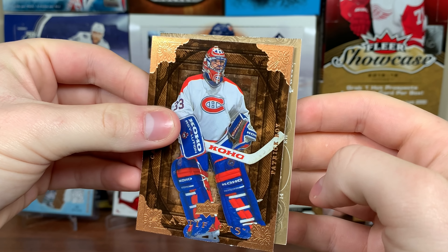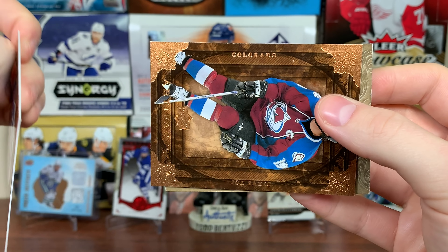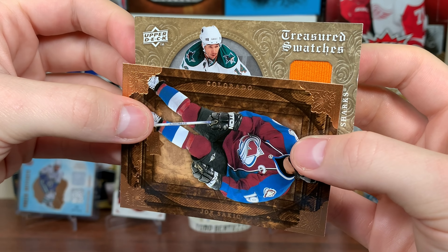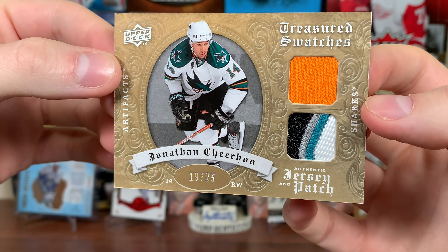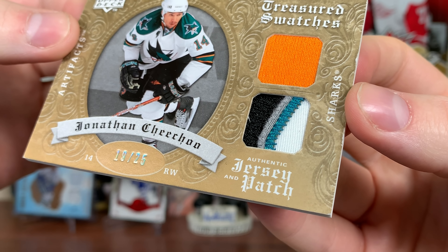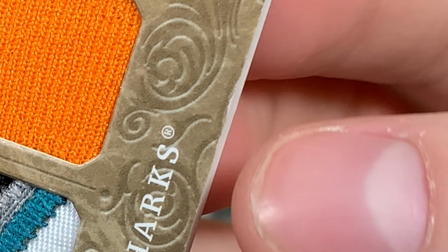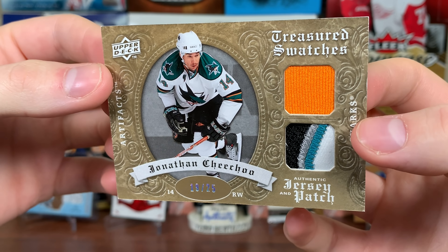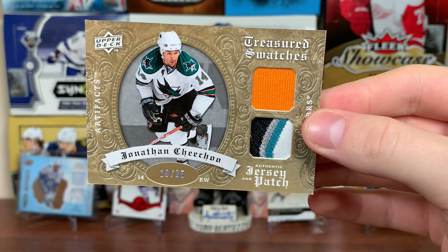Looks like we got a Treasured Swatches. Sharks — that could be Thornton or somebody, Joe Sack, maybe Cheechoo. Treasured Swatches — jersey and patch — Jonathan Cheechoo. Yeah, the Cheechoo train. Cool orange piece and then a really nice patch on the bottom there. We got one, two, three, four colors. So that's actually not too bad. I mean, Cheechoo — I wish it was Thornton. Jonathan Cheechoo, Treasured Swatches, patch, jersey patch, game used pieces.